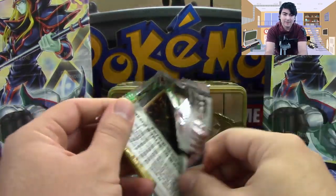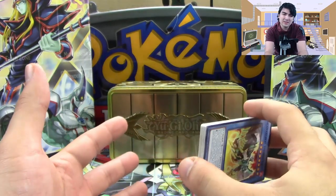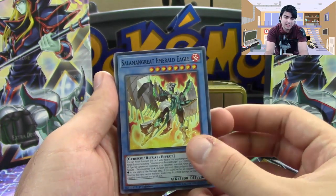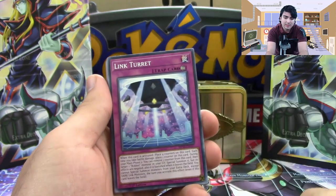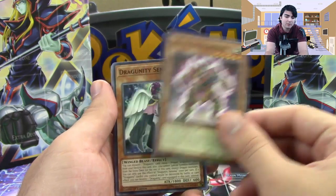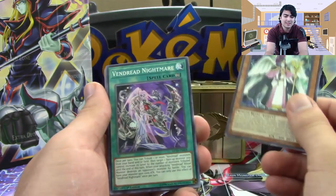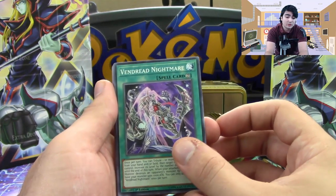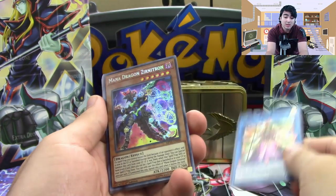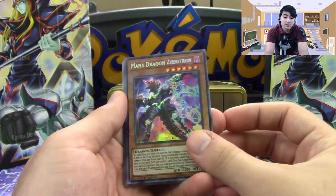We got our packs and we're gonna go ahead and open them. For those of you who are not familiar, Yu-Gi-Oh! does not have a set pack trick — you can kind of figure out the pack trick but it changes a little bit sometimes. So we're gonna start off here with Salamangreat Emerald Eagle, Link Turret, Vampire's Domain, Gouki Tag Partner, Dragunity Senatus — if I butcher that name, I apologize — Vendread Nightmare, Trickstar Bella Madonna as our Super Rare, and our Seeker is Mana Dragon Zirnitron. That's pretty dang cool.